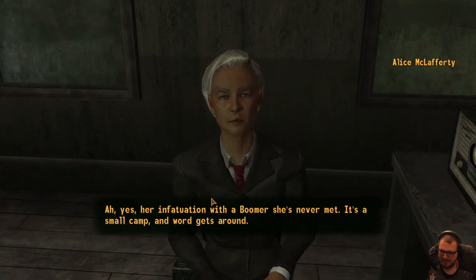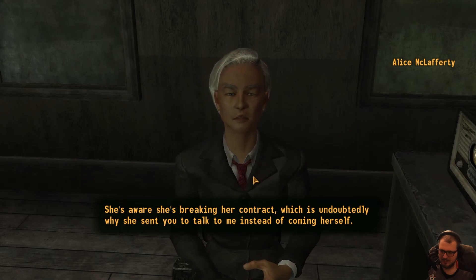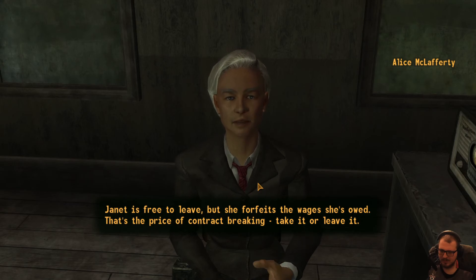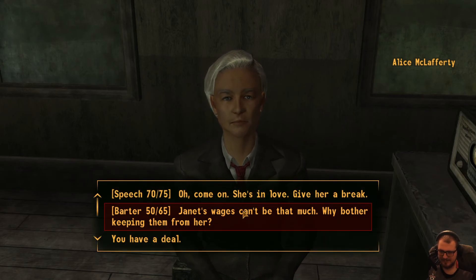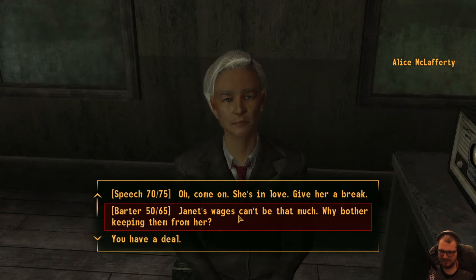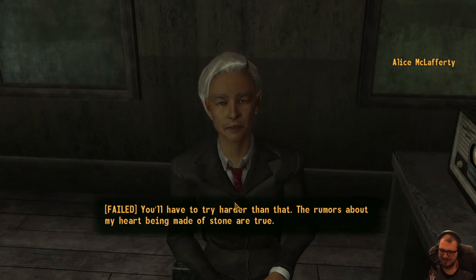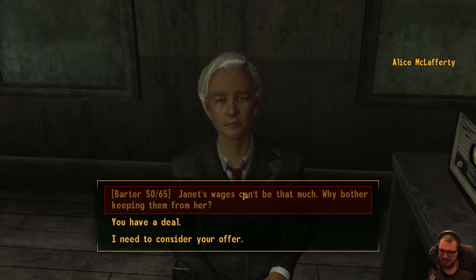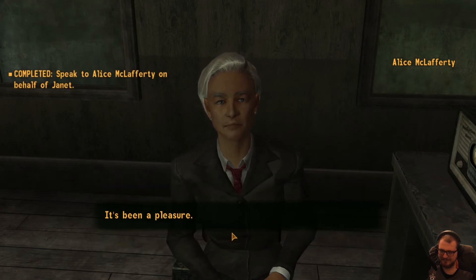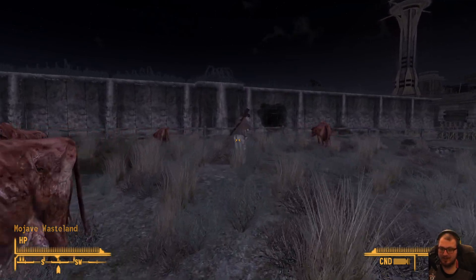Hello again. How's your boomer friend? Actually I wanted to talk to you about him again. I was hoping you would - what's going on? Have they agreed to my safety yet? I've got a Boomer uniform for you to wear to cross Nellis. There's one more thing - I have a work contract with the Crimson Caravan, and if I walk away I lose the wages they owe me. Could you do just one more thing and talk to Alice McLafferty about it? I know if I do it she'll just say no. I'm getting mugged off here, guys, but we'll get it done.